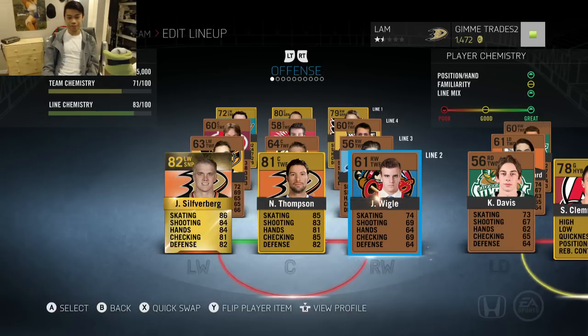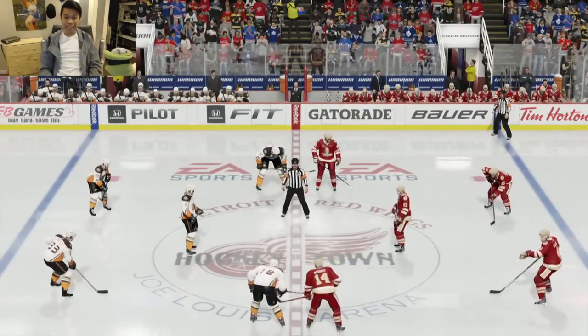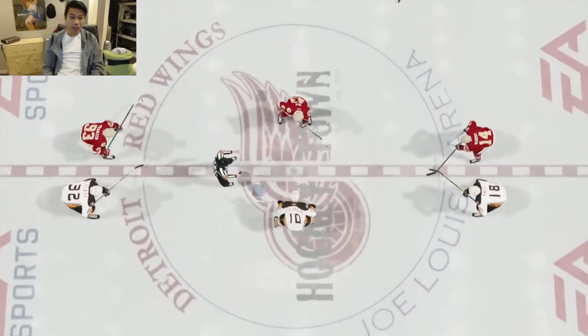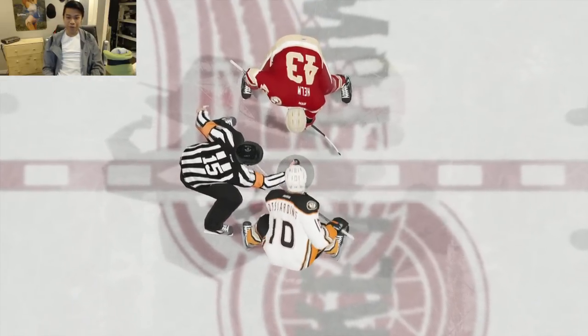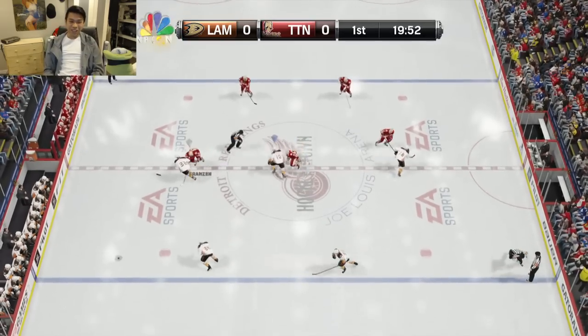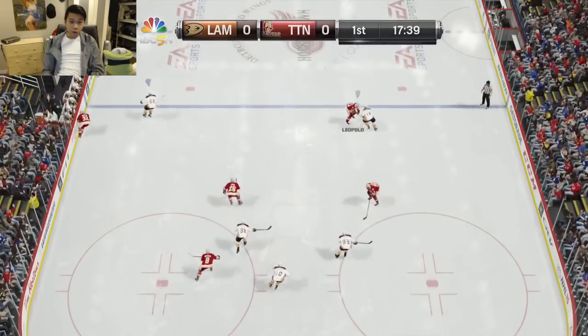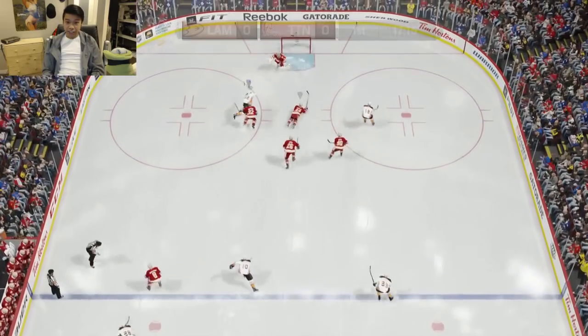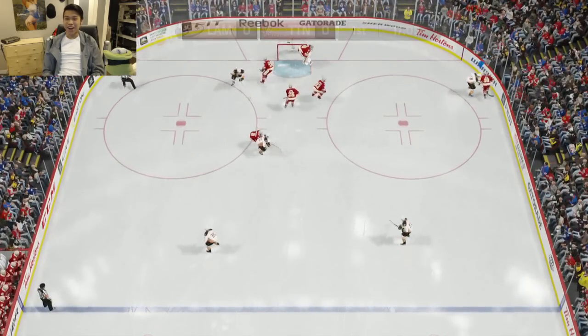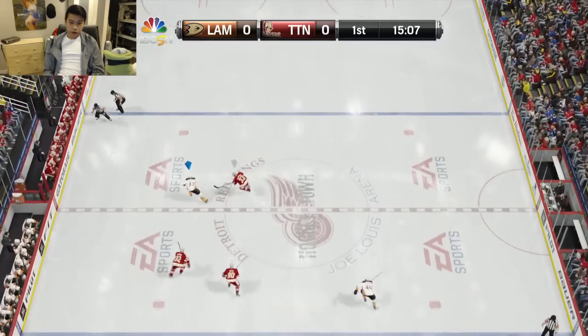Let's get into the first game. The opponent has Darren Helm, Johan Franson, and Gustav Nyquist — definitely a Detroit fan. Let's go John Scott, let's see if we can get him a couple of goals. Here we go — Scott with the breakaway, there it is — John Scott, and he misses the net on his first shot.